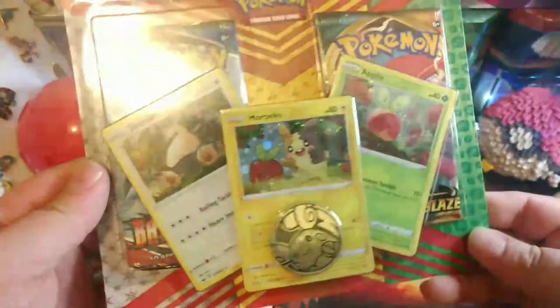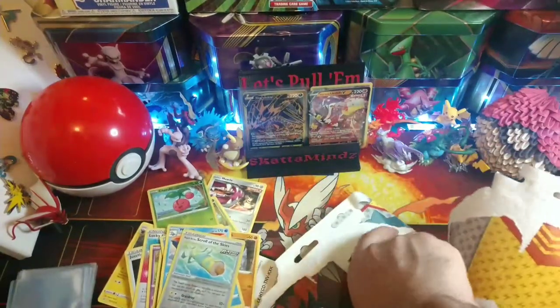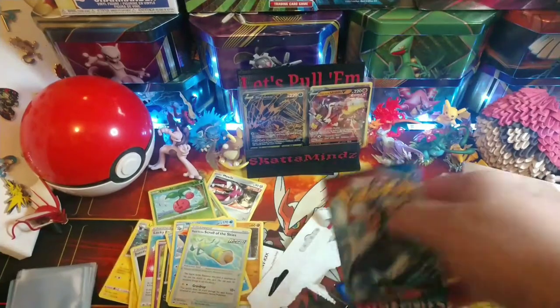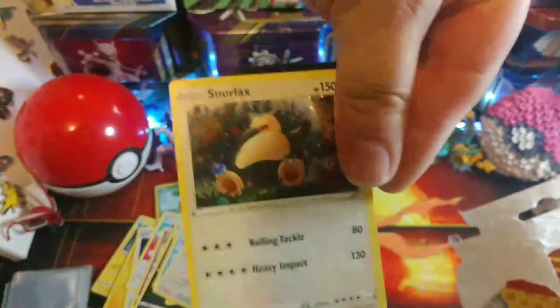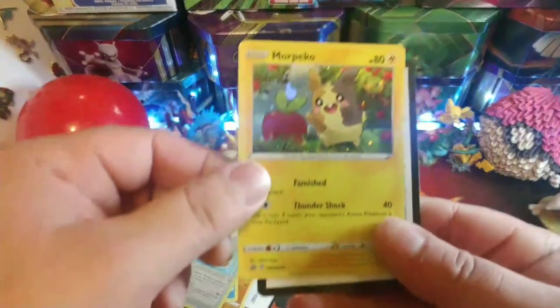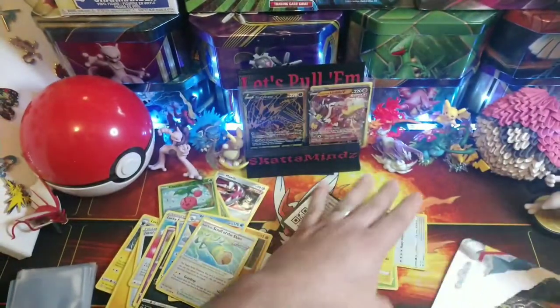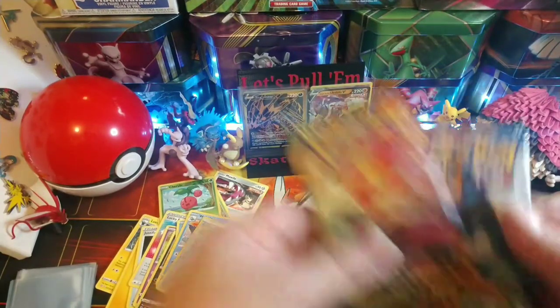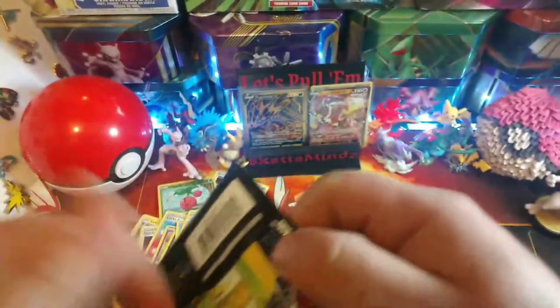Got a nice little double blister with some promos - I've opened this one before on the channel already, so I'm just going to grab the packs out of it. The promos are Applin, Snorlax, and Morpeko - and a code card. Let's put those to the side. We got Darkness Ablaze and Battle Styles - let's do Battle Styles first and leave Darkness Ablaze for last.